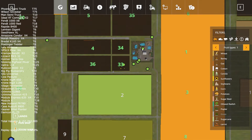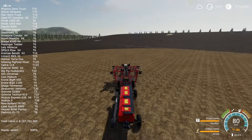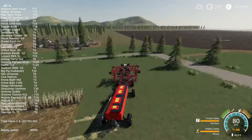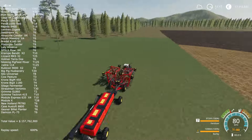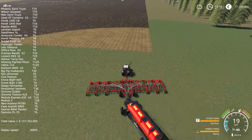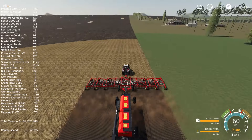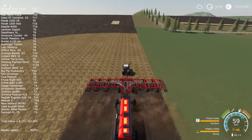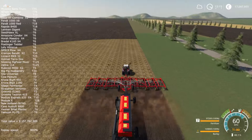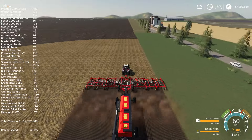A couple of minutes ago I also added two more tractors in colors I didn't have previously — a yellow one and a brown one. Now I have eight Fendt 1000s. For those following my series, you know these are my favorite tractors — the most versatile. I'm planting sunflower on my top merged fields and barley on my bottom row of merged fields.